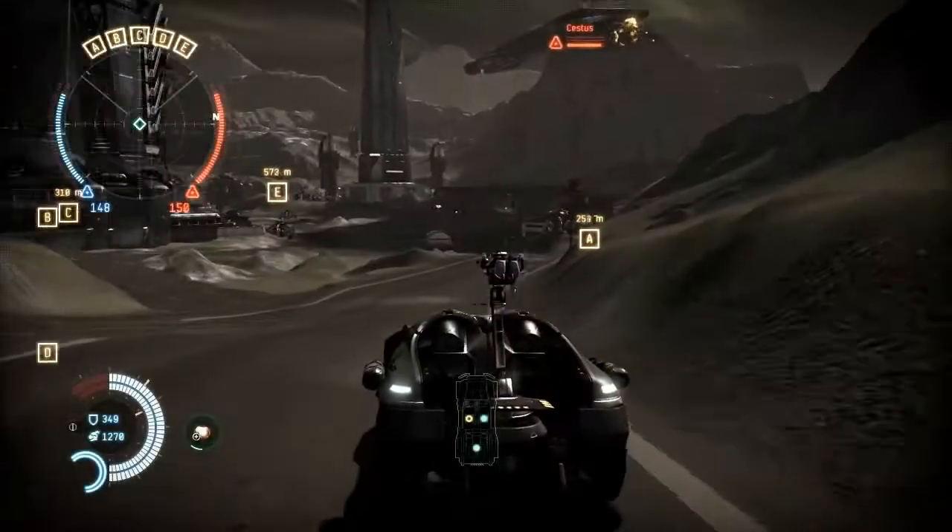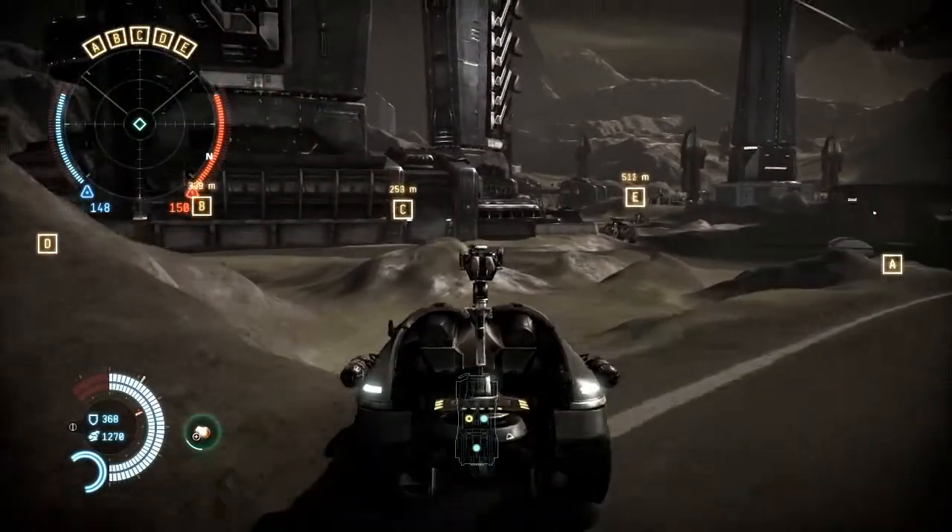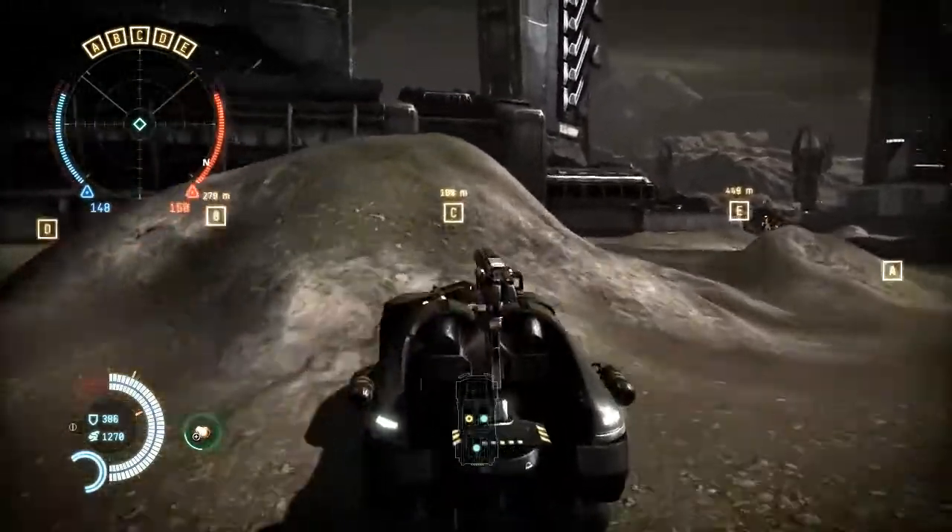Players are always surprising us with the ways that they use vehicles in Dust 514, and that's great — that's the sort of thing we like to see. One of the most recent things we've observed is that players like to drive the LAV and jump out mid-flight to get to areas of the map that they hadn't been able to get to before.